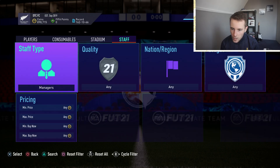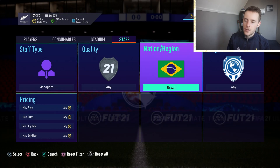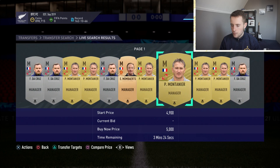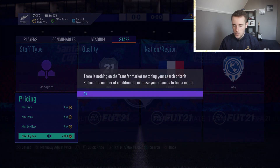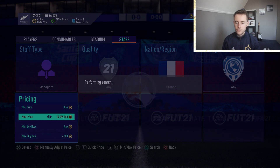Now the next method is manager sniping. As you can see there are simply no Brazilian managers up on the market - it doesn't matter if they are gold, silver, or bronze, there are just simply none up. This is also why BPM is absolutely amazing. If you can get a bronze Brazilian manager, 5,000 coins right here - it's just that easy. Same goes for French managers - there are a lot of these for 5,000 coins.